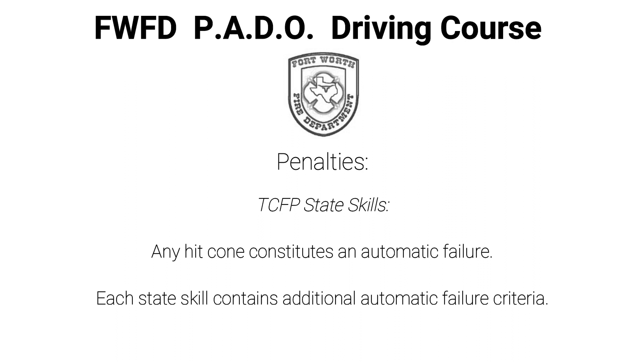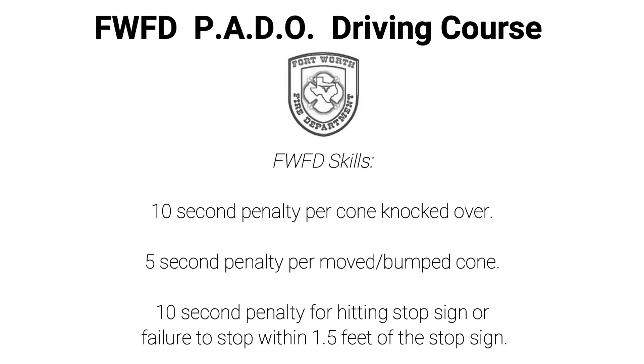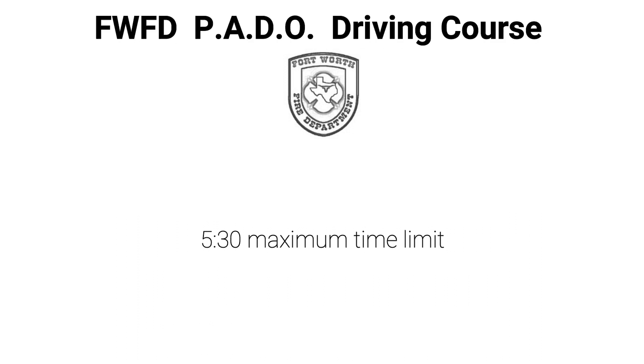Penalties for the course include the following. For the state skills, any hit cone constitutes an automatic failure. Each state skill also contains additional automatic failure criteria we'll talk about during the video. On the FWFD skills, there will be a 10-second penalty per cone knocked over, and a 5-second penalty per moved or bumped cone. A 10-second penalty will be assessed for hitting the stop sign at the end of the course, or the failure to stop within 1.5 feet of the stop sign. The total maximum allotted time for this course is 5 minutes 30 seconds.